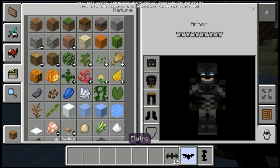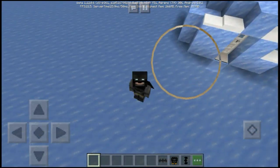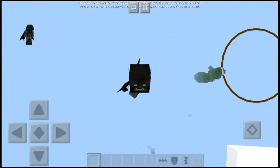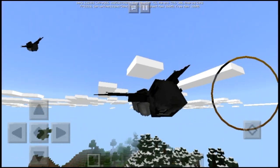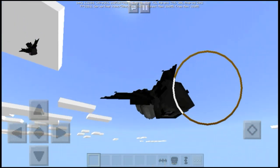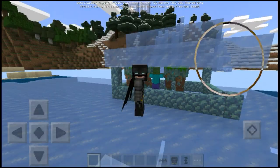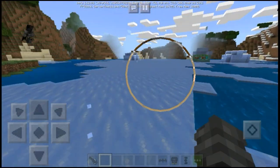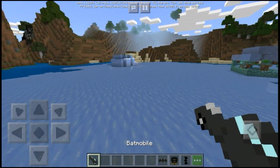The next thing is the Elytra — this replaces the normal Elytra in Minecraft with a custom Batman design. Look at that — I look like the actual Batman now! It also has cool special effects. You totally look like Batman, the Caped Crusader. That's awesome!